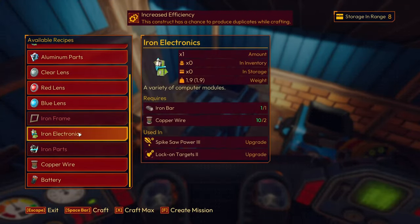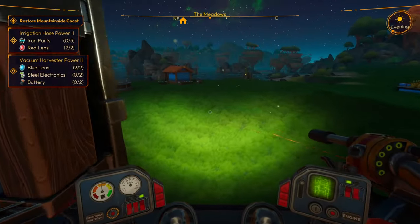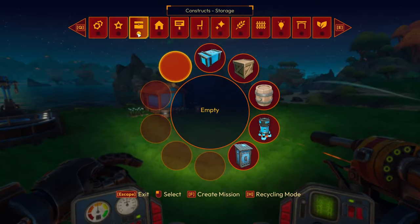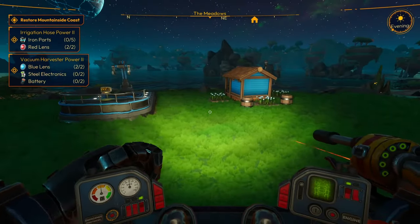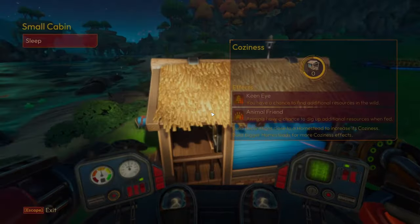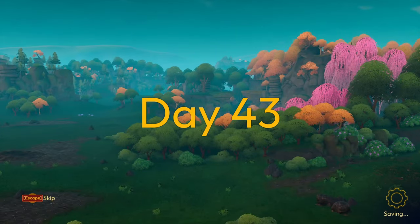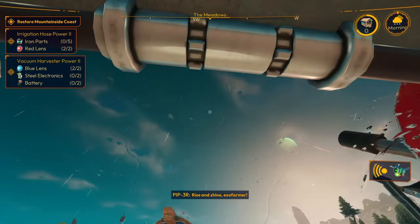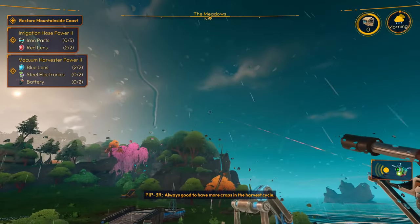We need steel frames too, but I imagine when the steel ingots get made it's gonna open up more things and stuff. Also what about the house? Iron frame, clear glass — we can make this right now. First let's sleep, make a new day. Rise and shine exo farmer — why don't we try and plant some seeds today, always good to have more crops in the harvest cycle.